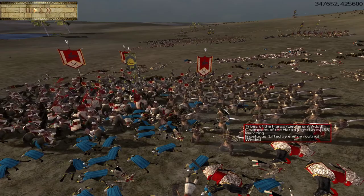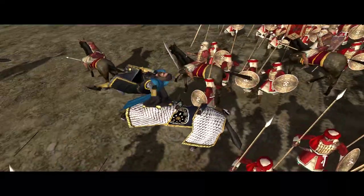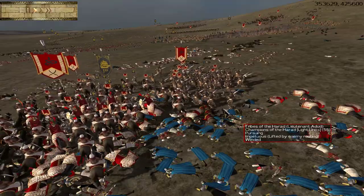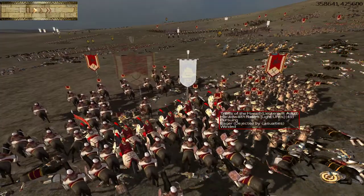Another unit not shown in this particular battle is Mumakil. You will of course be able to train those giant elephants as the tribes of Harad, and they can of course be a major part of your force.